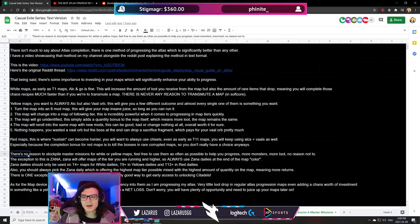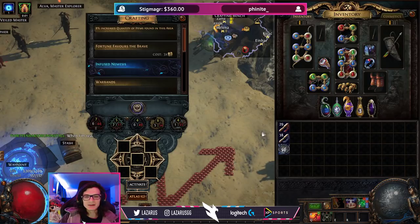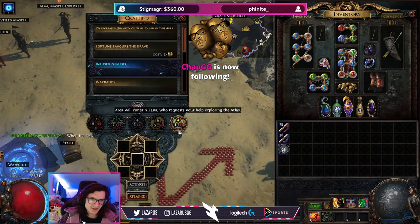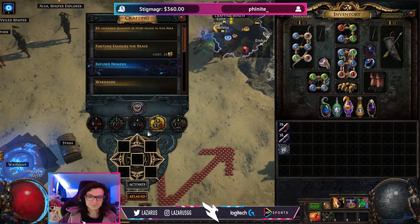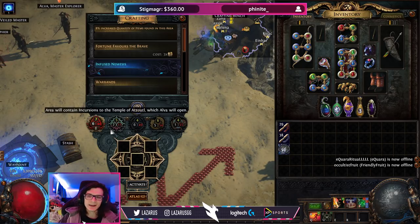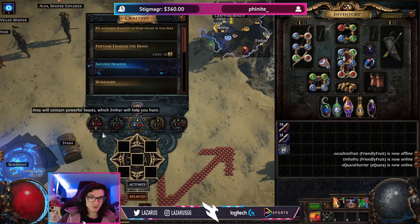Now, the only other thing I want to cover is master missions. Master missions in my opinion should be used pretty liberally — you can use them at pretty much any time. The only exception is Zana. All the others — Jun, Niko, Alva, whatever — you can use at any point. You never really go back in map tiers, so white missions can only apply to white maps. You can't use them on a red map later, so you might as well use all of them during your progression. Even in a T2 or T3 map, use all your master missions — they add more monsters to your map for free, unlike scarabs or sextants which have a cost.